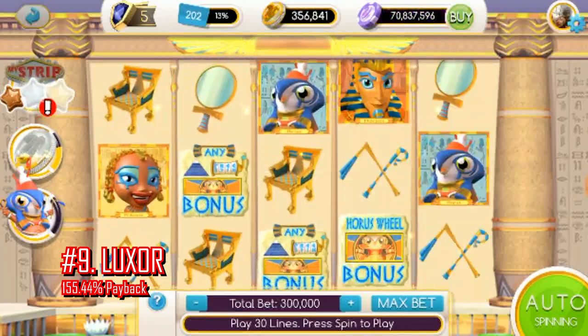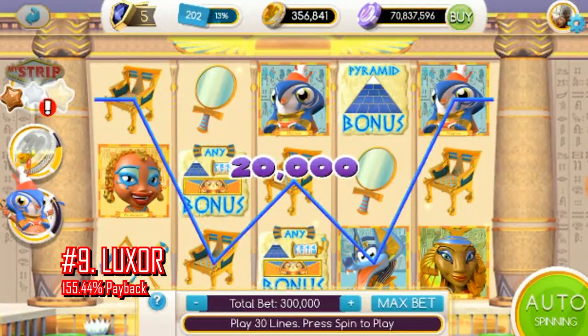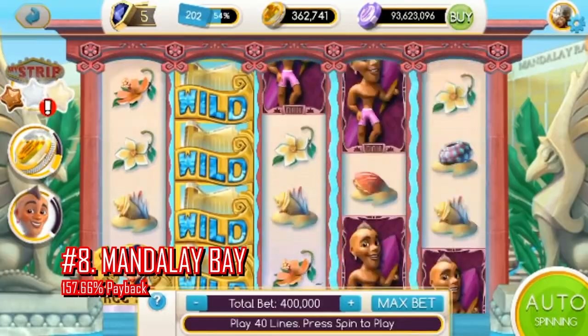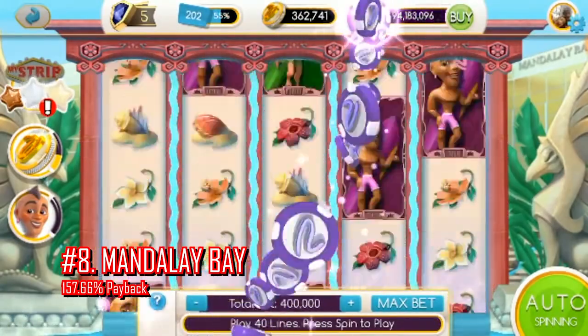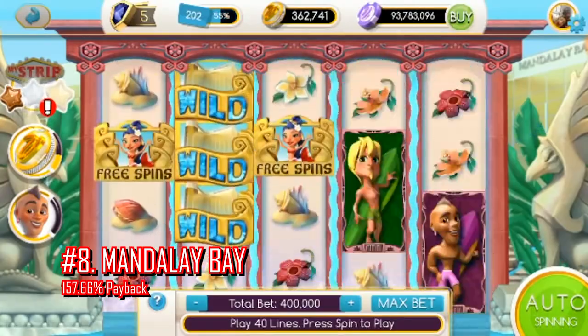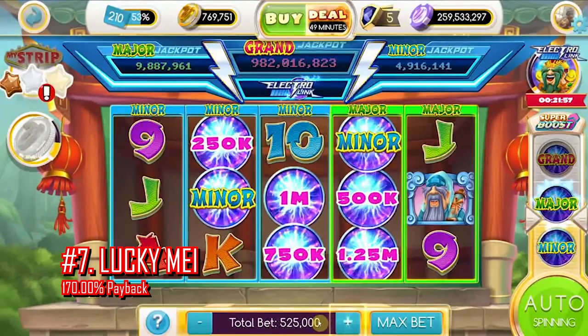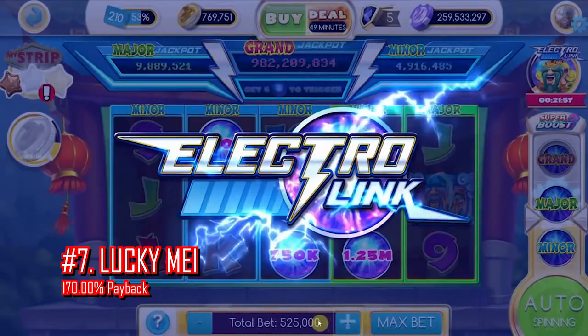Number 9, the Luxor game. Luxor is a classic MyVegas game with built-in free spins, and it's also pretty generous with the standard spins. Number 8 was Mandalay Bay, which is very much the same as Luxor — leveraging free spins and generous big wins is all you need to do to win big here. Number 7, Lucky May, is the originator of the ElectroLink bonus on MyVegas, and it certainly helps — letting you leverage quite a few easy free spins for free chips.